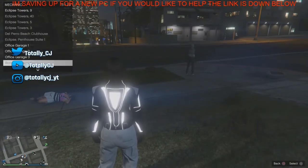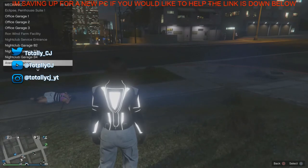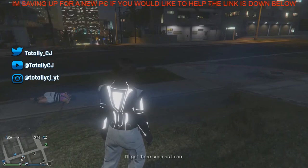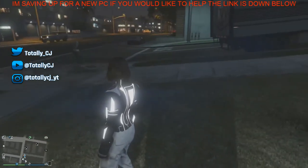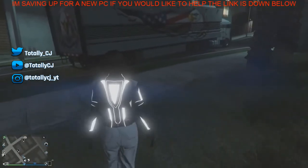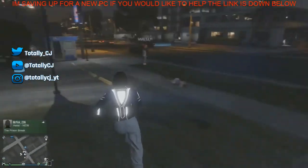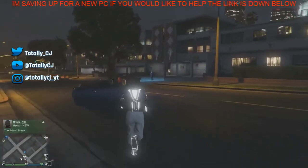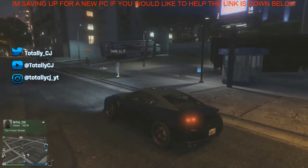If you already have a car in your MOC that you want to keep, this would be the repeat process. Call any Elegy from any garage. Once the Elegy spawns, get into it and then have your friend get into it with you.